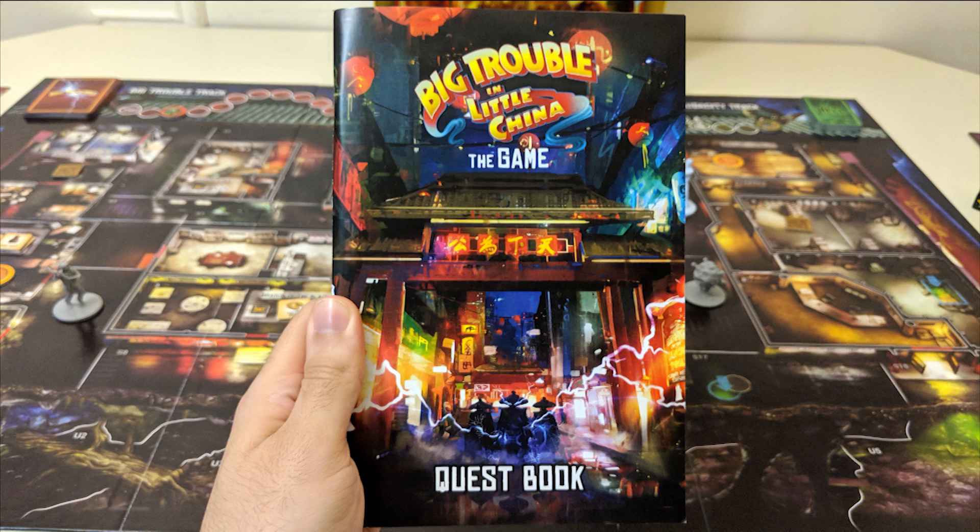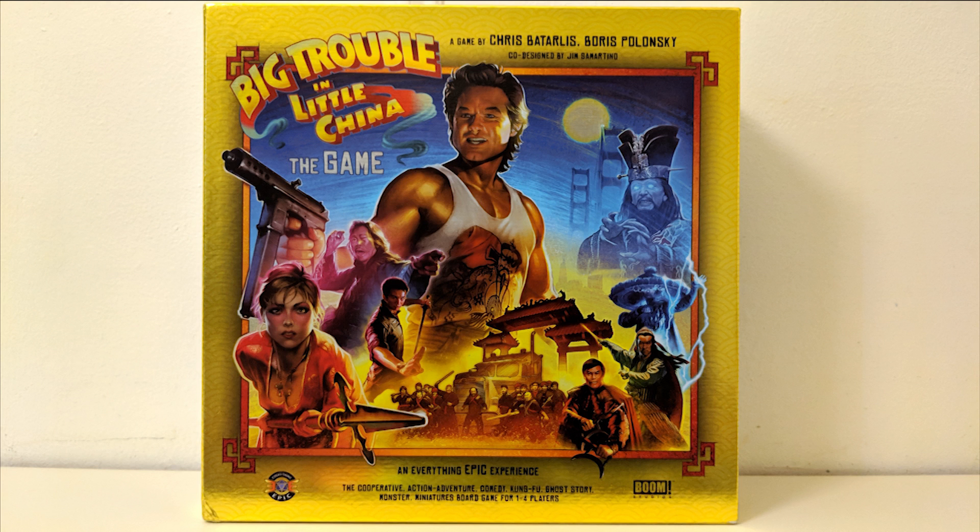In conclusion: move, fight, quest — it's all in the reflexes. That's Big Trouble in Little China: The Game in a nutshell. Did you get all that?